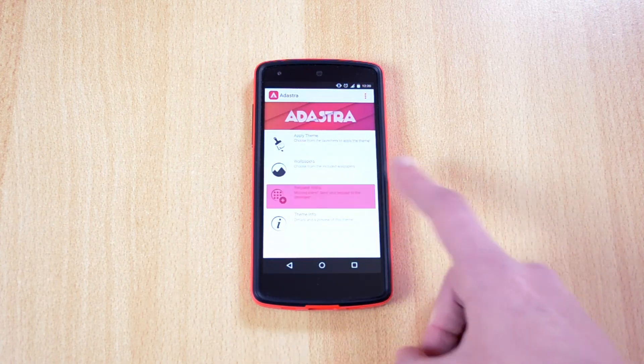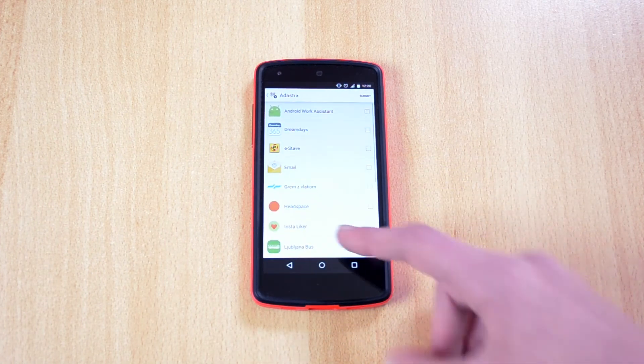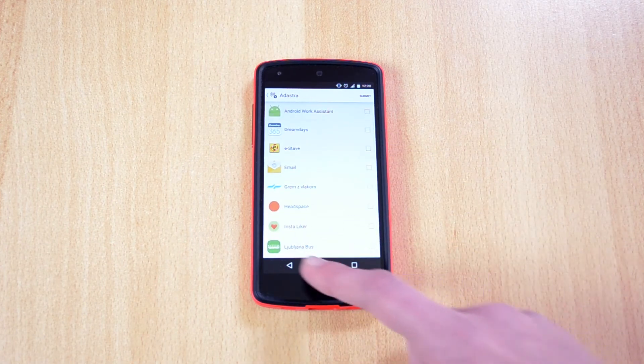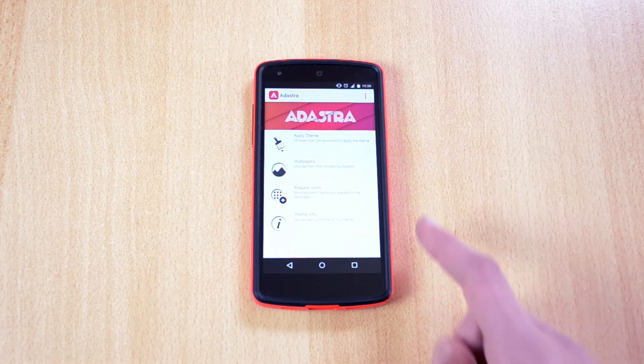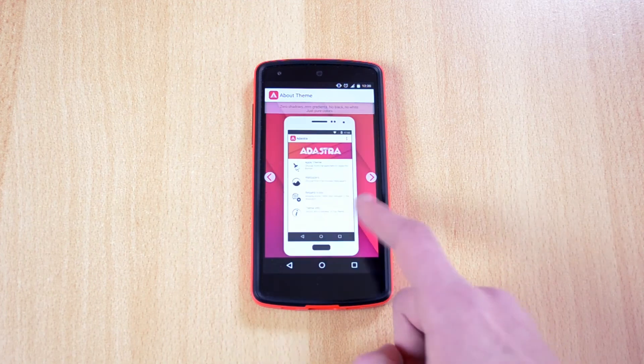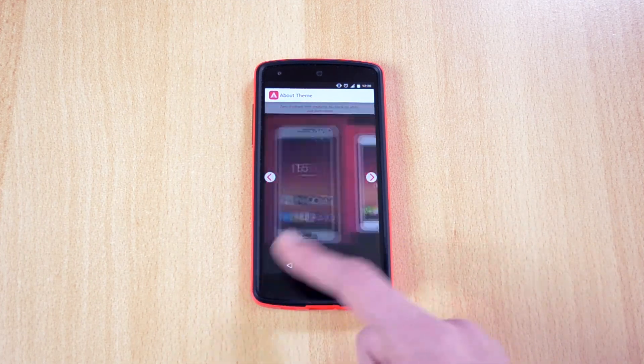Here we have 'Request Icons,' where you can request icons for apps that aren't supported by this icon pack, but most of the apps are. There's also some theme information and a quick preview so you can show it to your friends.